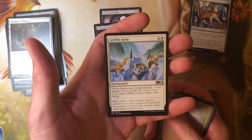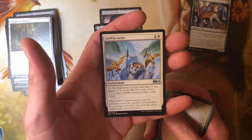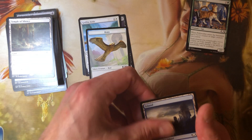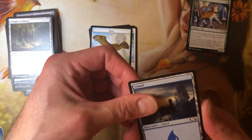Griffin Aerie — one and a white enchantment. At the beginning of your end step, if you gained three or more life this turn, create a 2-2 white Griffin token with flying. There's your bird. You wish they could coordinate the tokens with the cards in the pack — I know they're randomized, I get it.